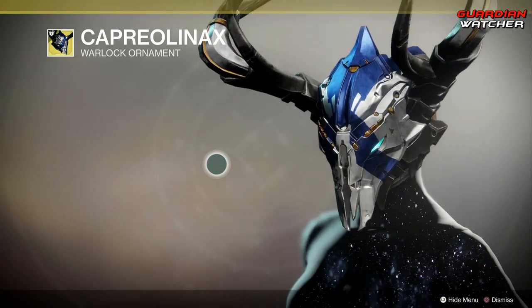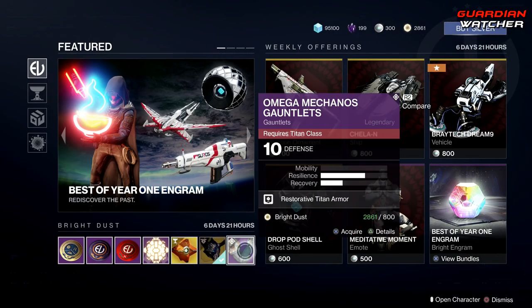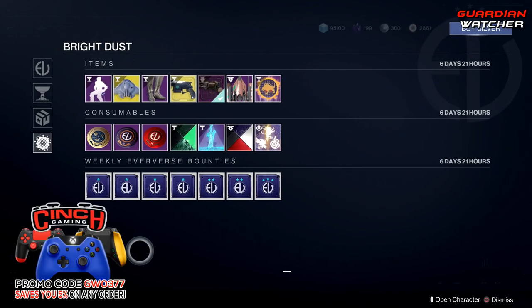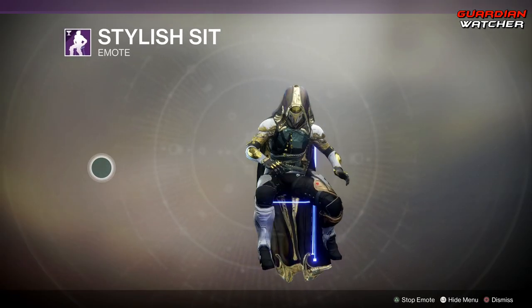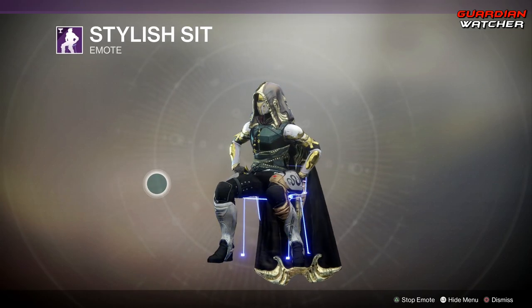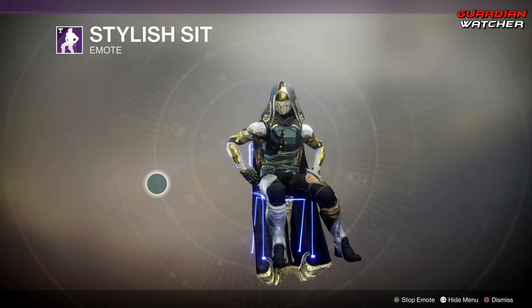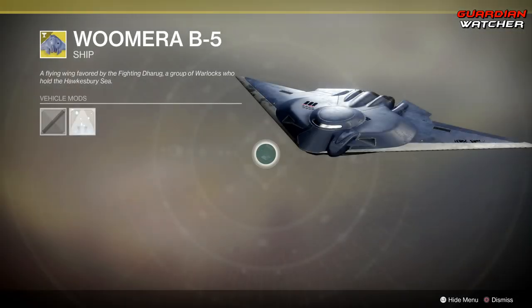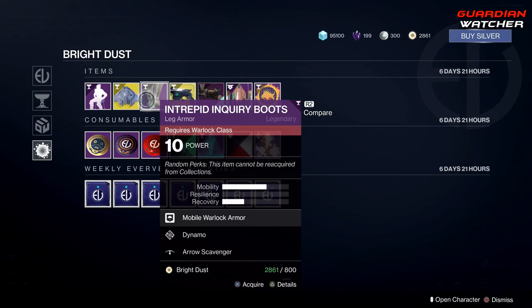Unfortunately, the Stag is crap in D2. Then we have the Omega Mechanos Gauntlets for the week, and it's for Titans. We're going to skip down to the Bright Dust. We have the Stylus Sit. Let me know in the comments if you guys know what the name of the emote is when you actually sit backwards on a chair, because I can't find it. And then we have the Womara B5 Ship — that's just another reskin.